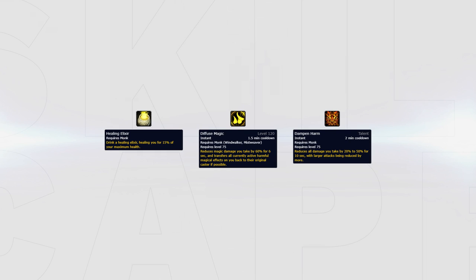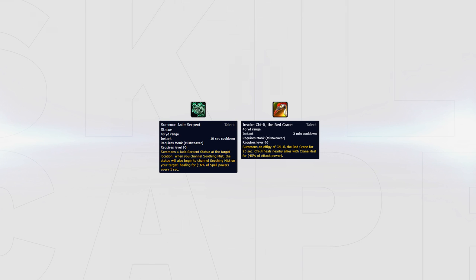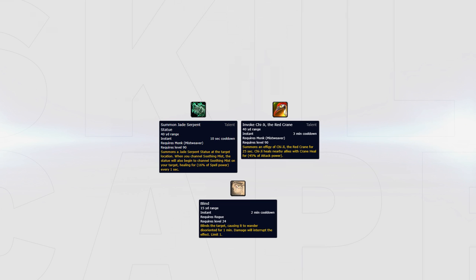On the level 75 row, all three options are viable. Healing Elixir is a default pick. Diffuse Magic can be used versus spell cleaves that might swap onto you, for example God Comp. Dampen Harm can be used versus Rogue teams to use it before a swap. Summon Jade Serpent Statue can be swapped out for Chi-Ji the Red Crane versus Rogue Mage teams, since while Chi-Ji is active it keeps you in combat, meaning you can't get sapped out of a CC, for example blind.